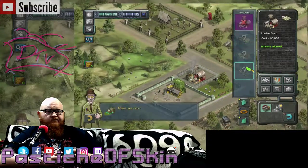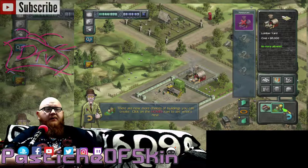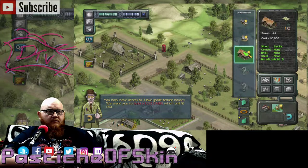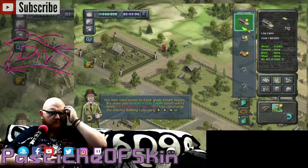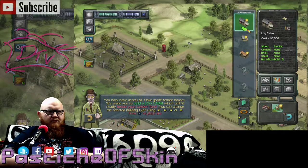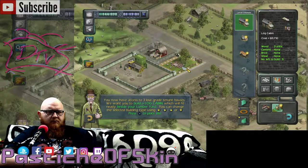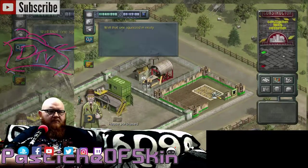There are now more choices of buildings you can create. Click on the homes icon to see what's new. Homes. Okay. The three low-grade tenant houses. We want you to build a log cabin, which will fit neatly beside your lumber yard. You can change the selected building type by using the directional buttons. Press the X button to place site. Well, that one's squeezed in nicely.